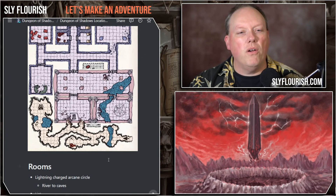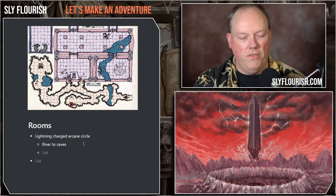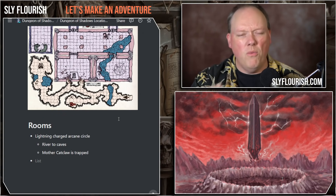This might be a good place where the hag is — she's trapped here. Maybe they come to her. So this is where Mother Catclaw is trapped, right? Trapped in this arcane circle and somebody has to break her out. How do they break her out? We'll come to that. Let's fill out some more chambers.